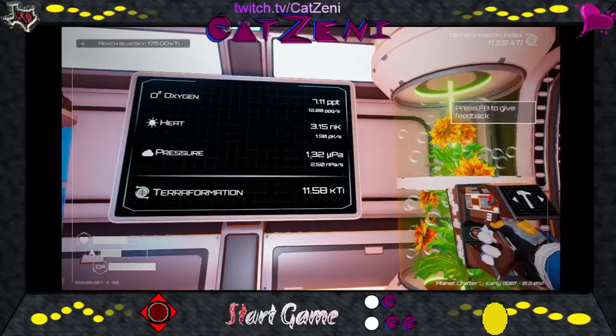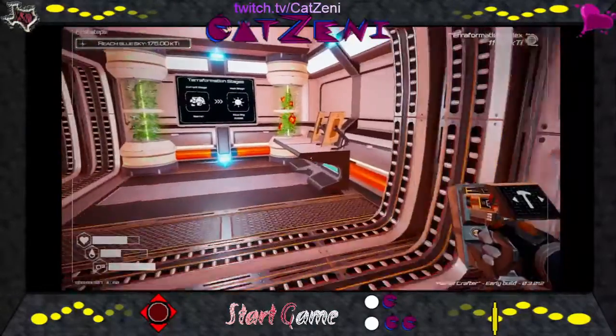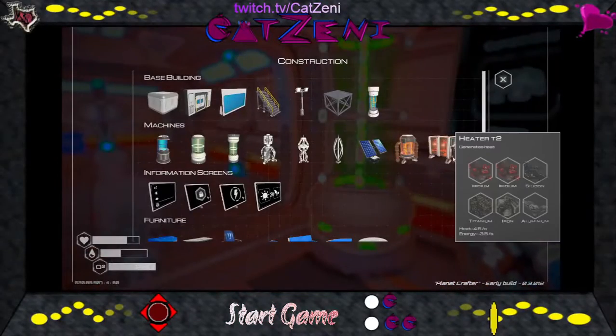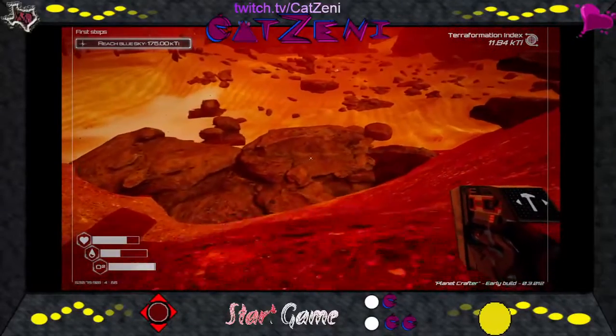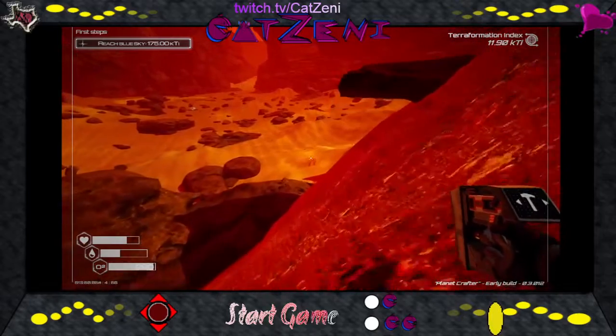Are we seeing anything here though? Yep, there we go. Now how much power do we have left? We've got 11 kilowatt hours. We've got tier two. We don't have any silicon, so let's see if we can find some kind of in the area.